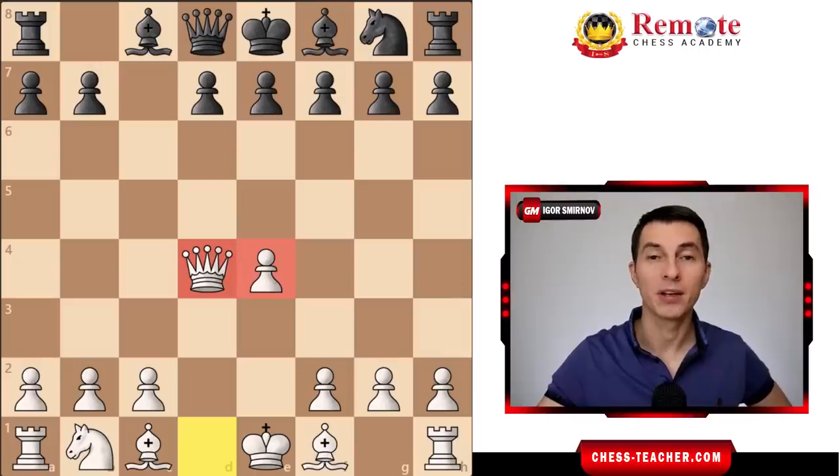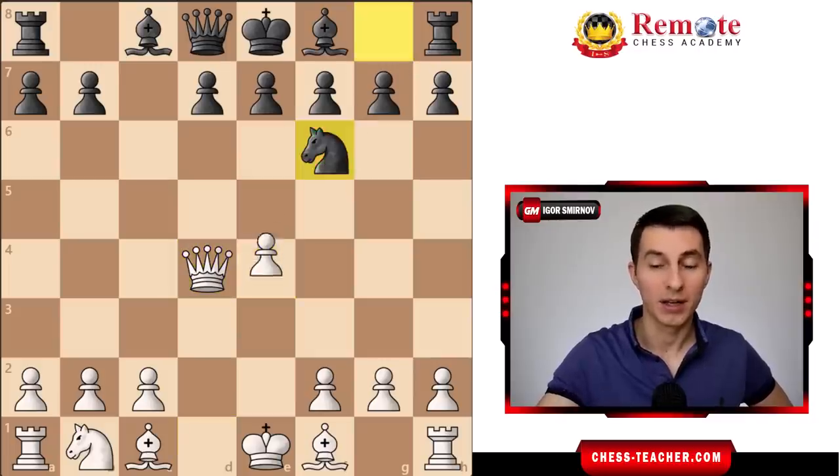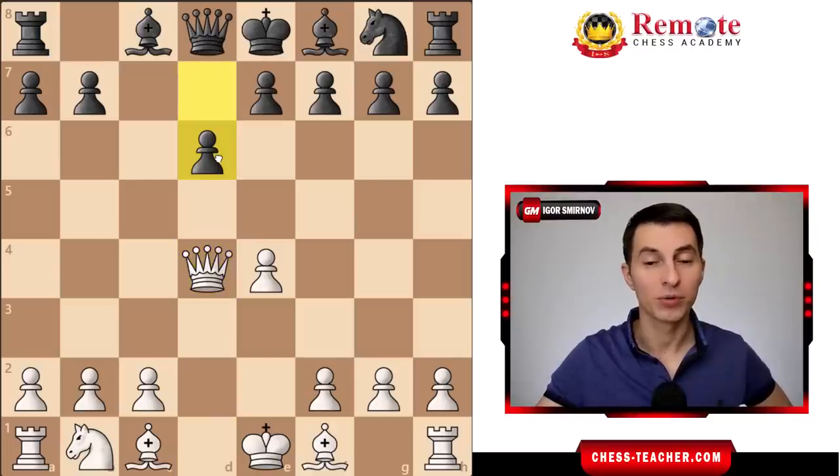White is just completely dominating and black is already in a quite tough situation. They can't play g6 to fianchetto their bishop because this would hang the rook on g8. They cannot normally develop their knight to f6 because you can push e5 and kick it off. And for that reason black usually goes pawn to d6 trying to stop you from pushing the pawn forward.